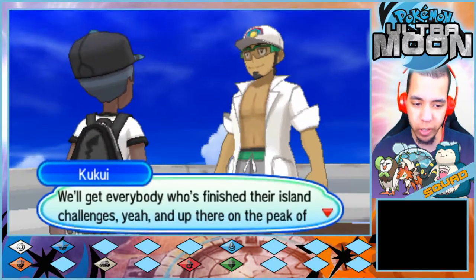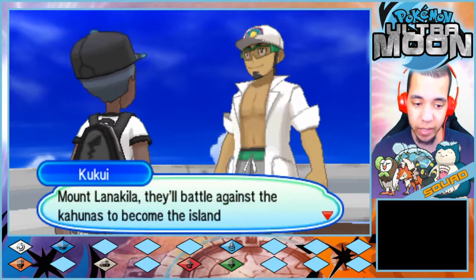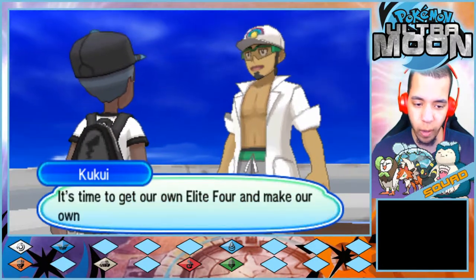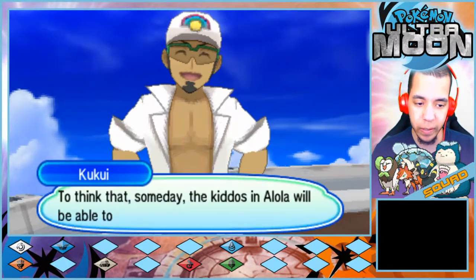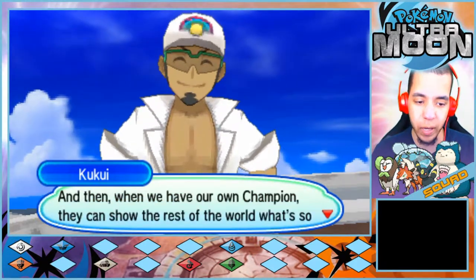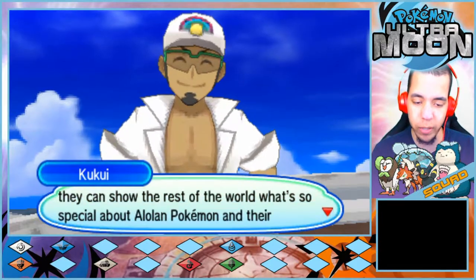Kukui continues: 'Look at everybody who's finished their island challenges. Up there on the peak of Mount Lanakila they'll battle against the Kahunas to become the island challenge champion. I've always valued our old traditions here in Alola, but it's time to make a champion the world will recognize — it's time to get our own Elite Four and make our own Pokemon League! Someday the kids in Alola will be able to go from being the island challenge champion to the world champion, and our champion can show the rest of the world what's so special about Alolan Pokemon and their trainers.'